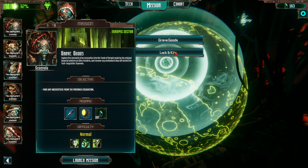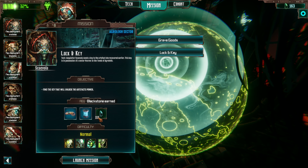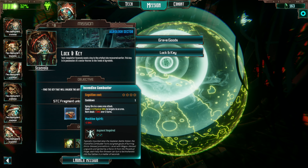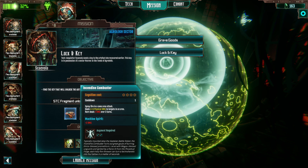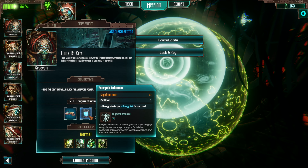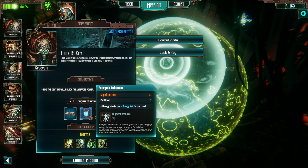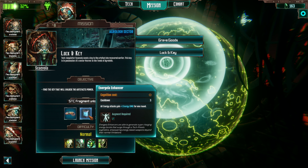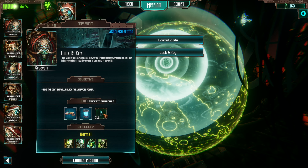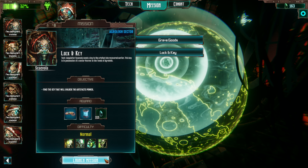Having looked through things, the mission I want to work on is called Lock and Key. We can get this Combuster — not right now, but soon. The Energy Enhancer, which our good gun friend can use: all attacks deal plus one energy for one round, and he will reduce the cognition cost to zero. Yes please. And a fair amount of Blackstone. So let's go.